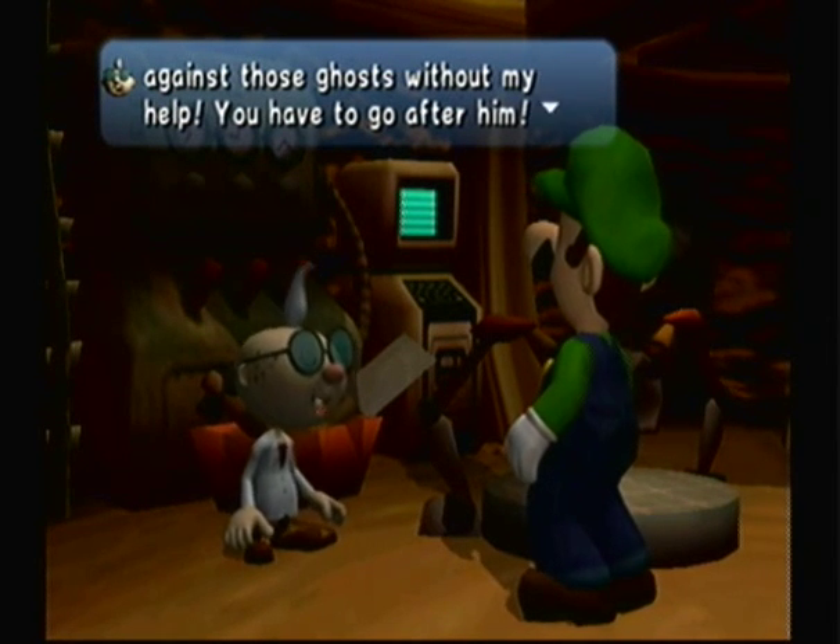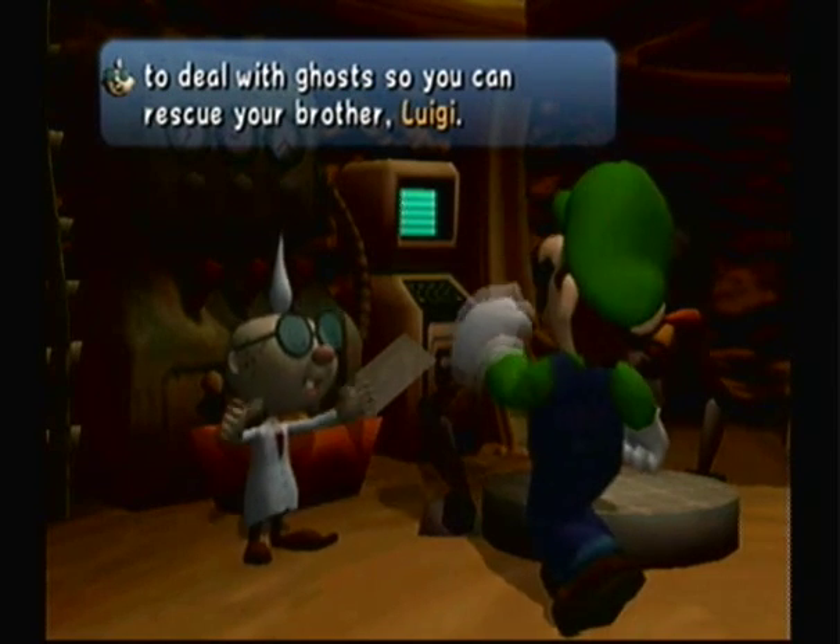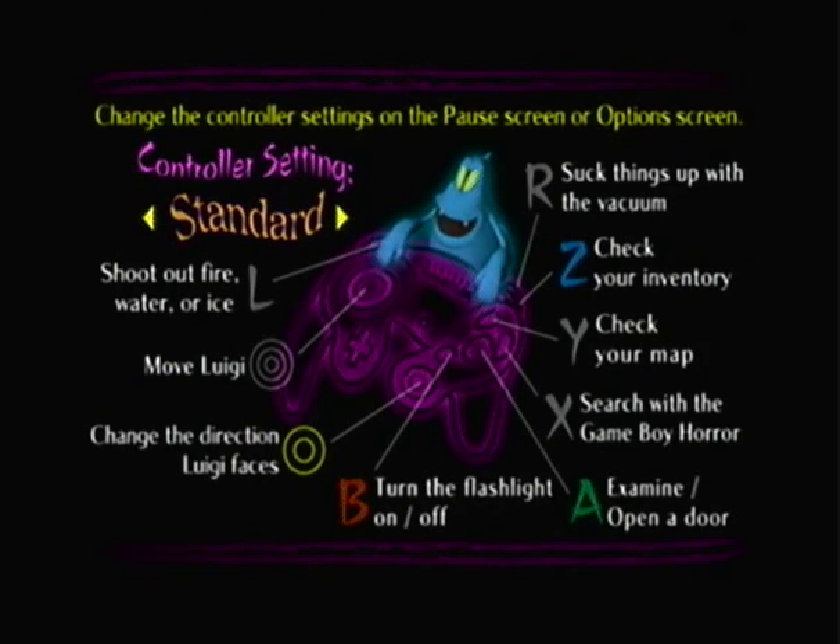What do you mean? You could just step on them! You have to go after him! Here's the plan — I'll teach you how to deal with ghosts so you can rescue your brother. So here are our controls. On L, we apparently have the ability to shoot fire, water, or ice. We can't do that until much later. I'm probably not going to show this, but if you wait on the screen for about 3 minutes, you hear the famous Kazumi whatever tune that you'll hear in a lot of games he's composed.